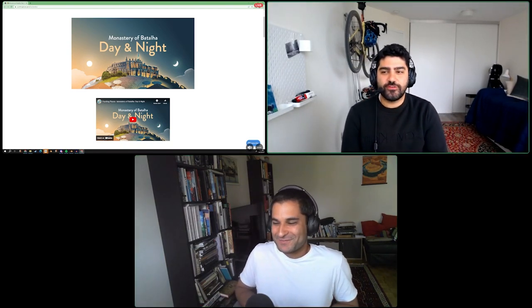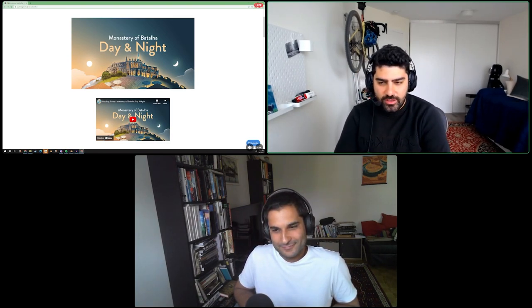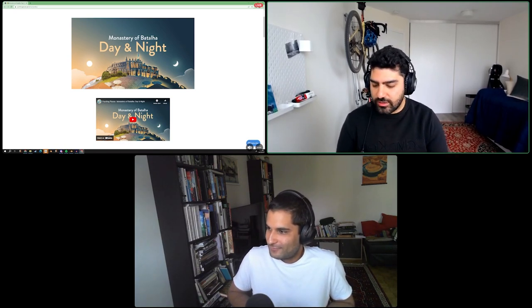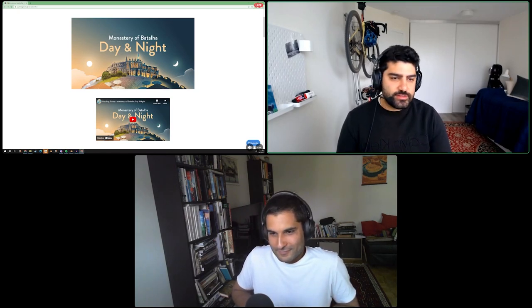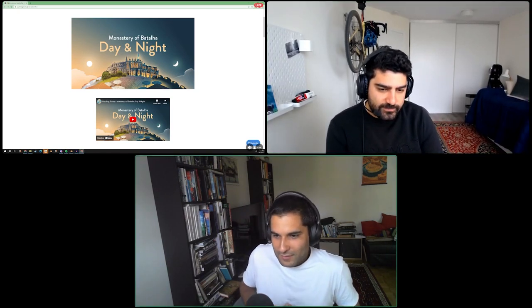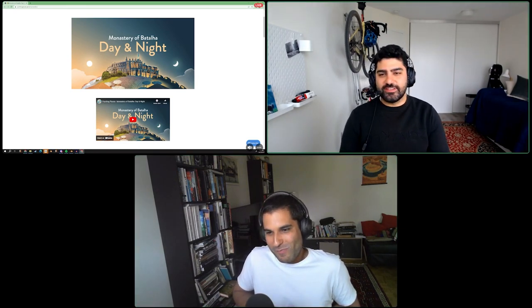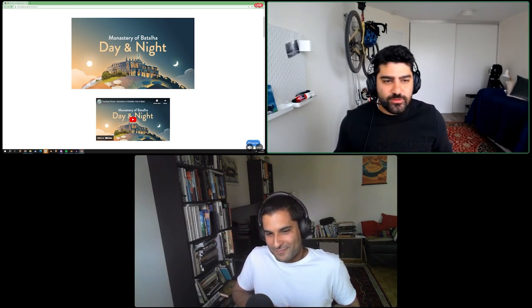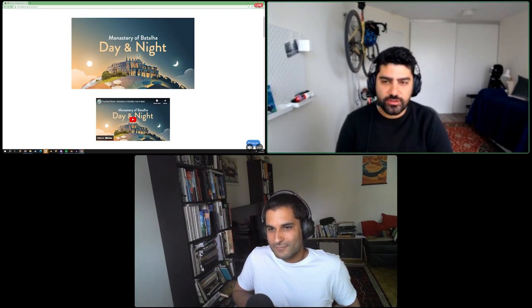Every time we do something fun and exciting and experimental, we always like to make a dev chat to talk about it, show off a little bit of the behind-the-scenes, and have a check-in with our community. It's also my chance to not shut up about history — a nice way to share the stuff that we can't find a way to fit into the game. So yeah, the Monastery of Battaglia is what we're focusing on today.